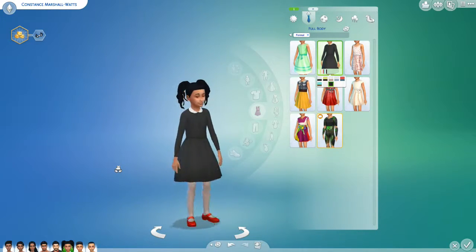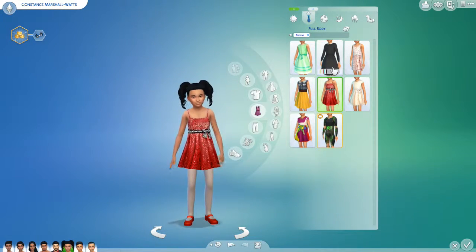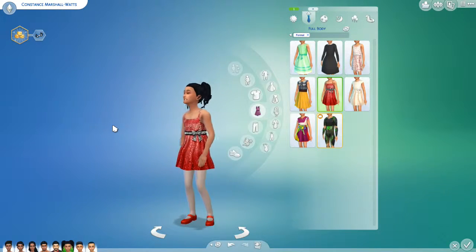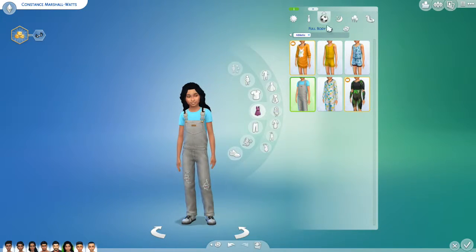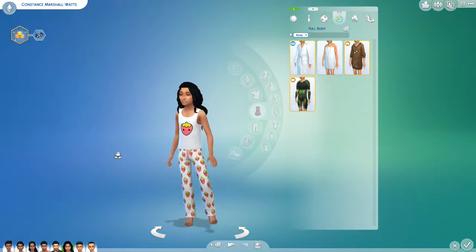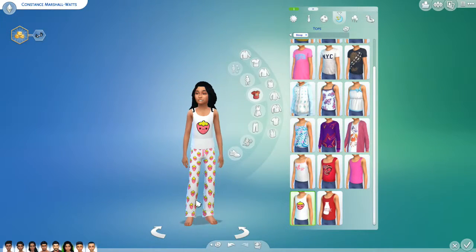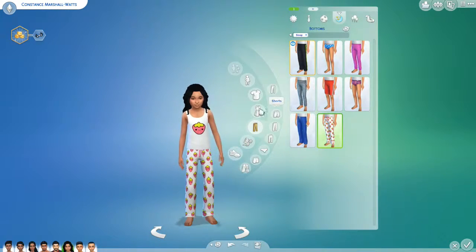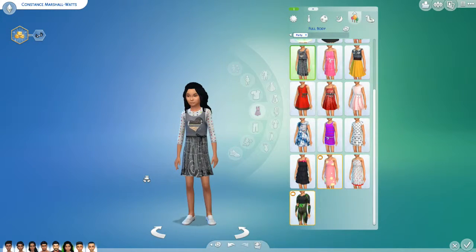In the comments about that dress they mentioned they were going for something very like little kid Cassandra Goff from Sims 1, and I think they very much succeeded. For her sleepwear, I gave her these adorable pajamas - little strawberry and magic strawberry pants - that come in a bunch of different designs. And I gave her this little dress as her party wear.